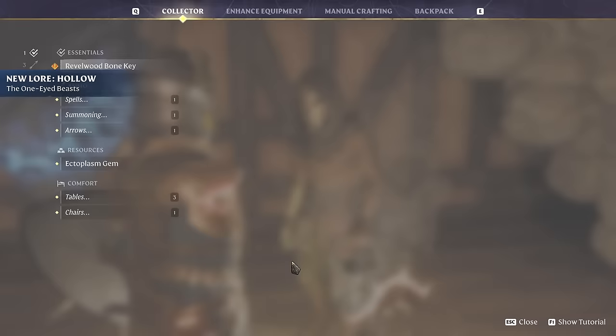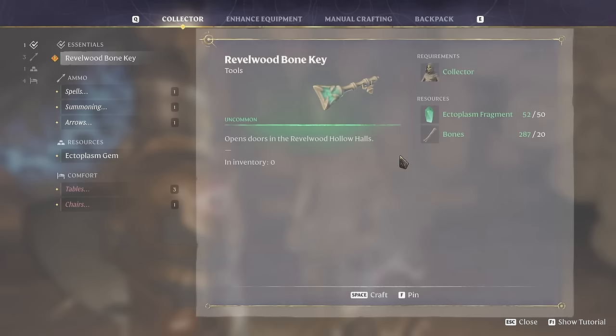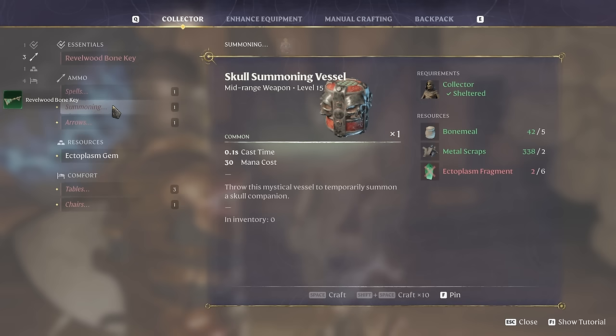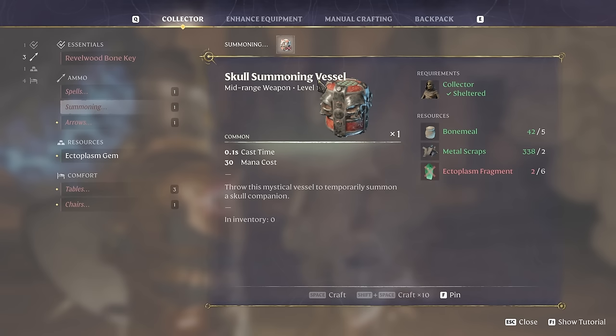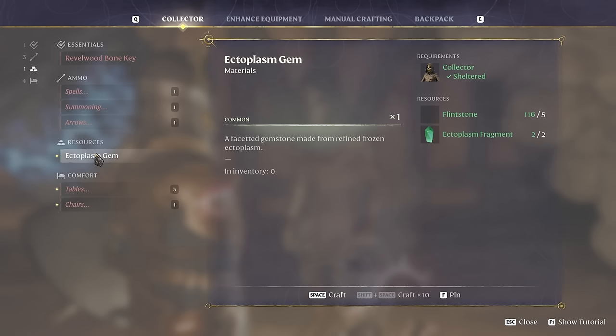We can craft the Revelwood bone key — and I collected just enough ectoplasm fragments, like two extra. It's probably a good thing I was picking those up. That'll let us get into the next dungeon. He also does some spells. Skull summoning vessel: "Throw this mystical vessel to temporarily summon a skull companion" — that's cool! Bone arrows at level 12, 14 damage — probably not better than the iron arrows I'm already making. Ectoplasm gem — a crafting ingredient of some kind. New tables, and a cool-looking new crypt chair giving plus three comfort.